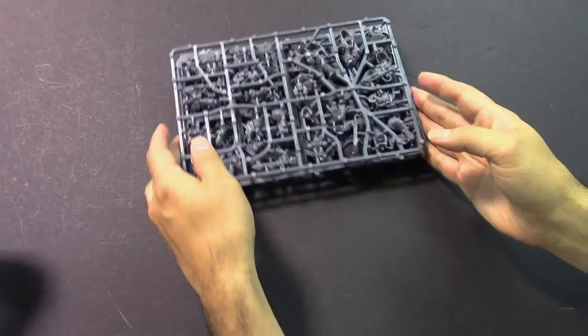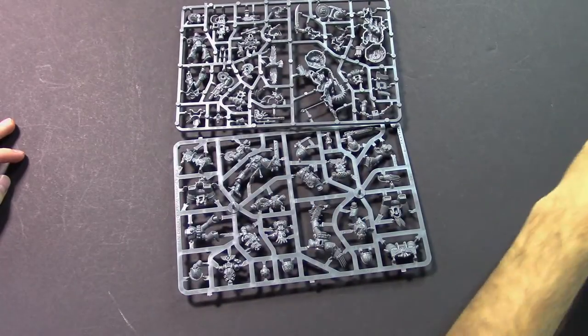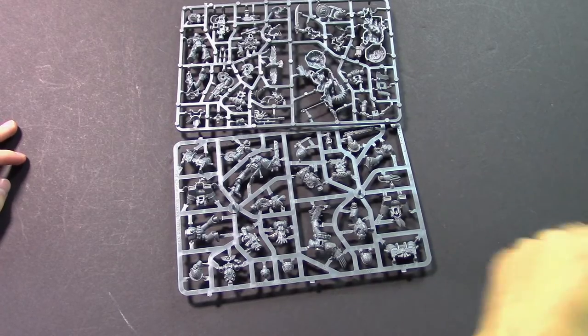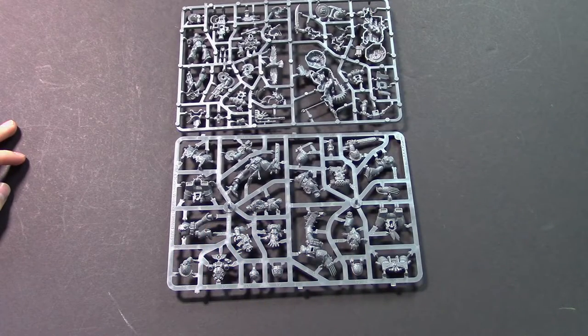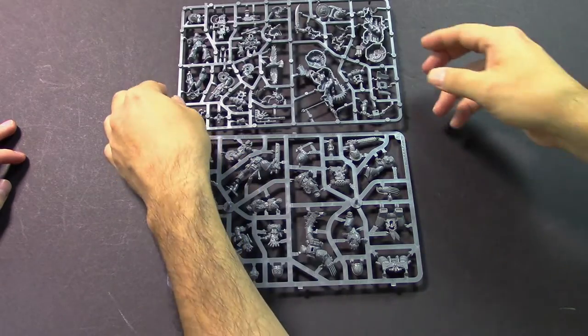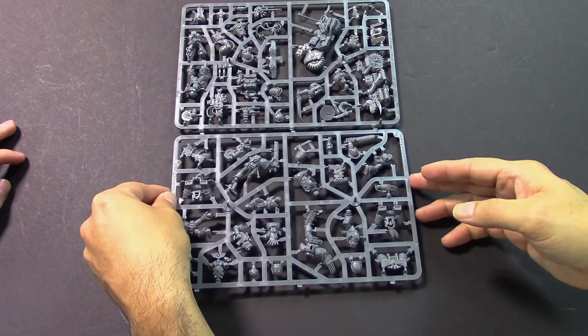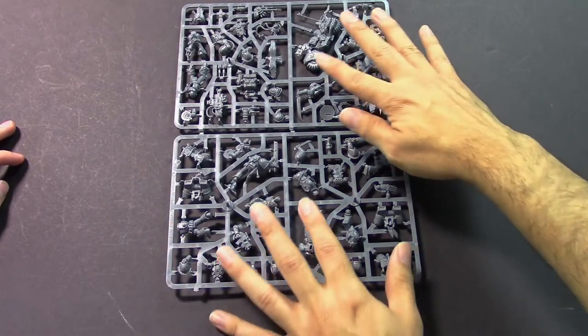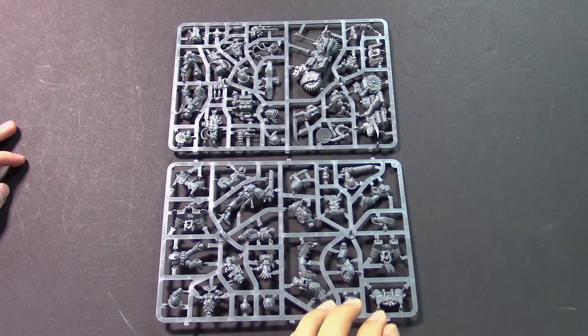Let's pull that aside and take a look at the sprues. We have all the bases you would ever want. These are the same sprues that came with the Death Watch Overkill box set, so we've seen them before — several months ago. But here they are in box form. This is two of them, and we'll show you the third one in just a second. The guys are spread out through all of them.